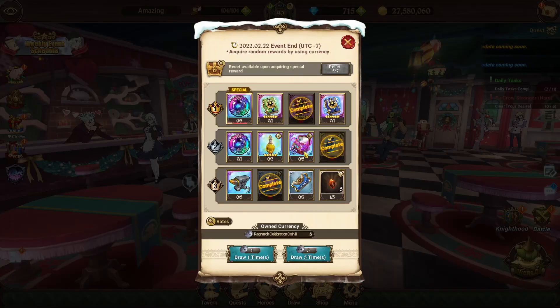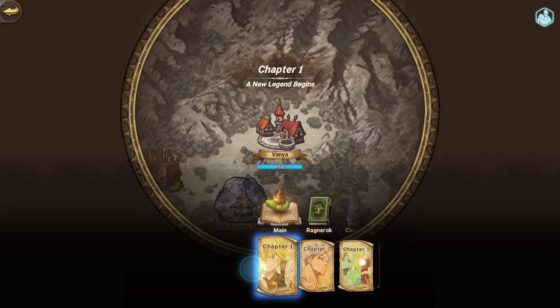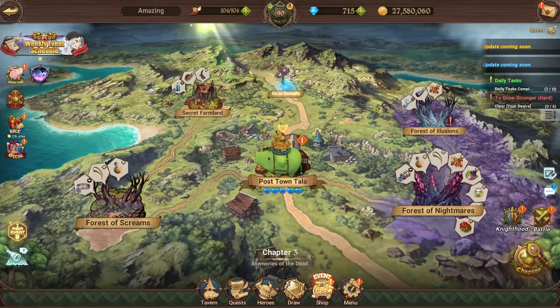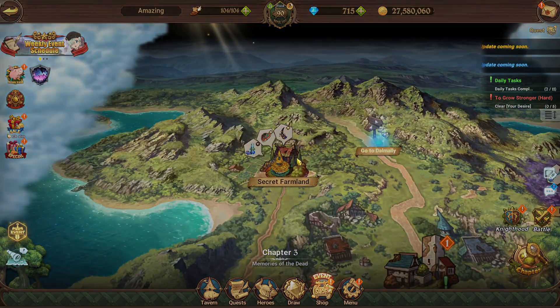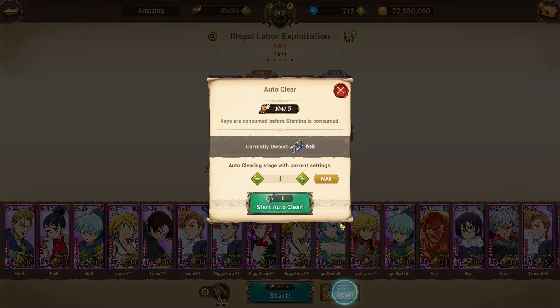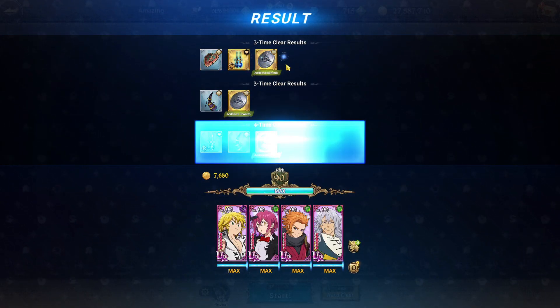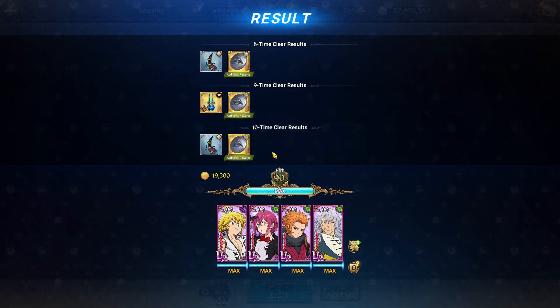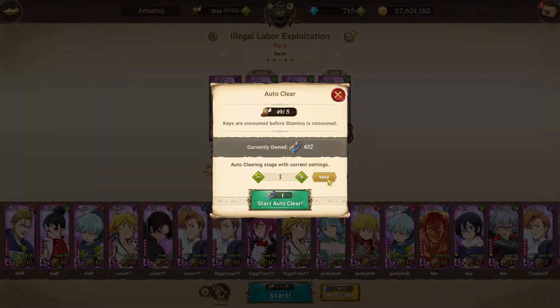To do the spin event, you just want to clear free stages. If I go to the main story and go to like chapter three, it literally doesn't matter which stage. You just drop a bunch of skip tickets — it has to be free stages though. You'll get a single drop from the spin event every time you clear a stage. You get a total of 30 per day, so that's 30 chances on the roll.